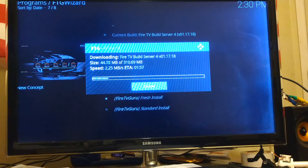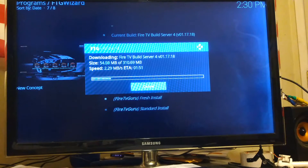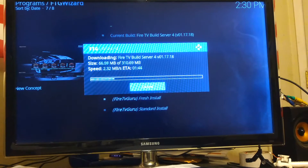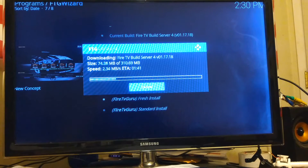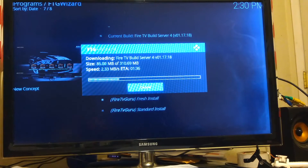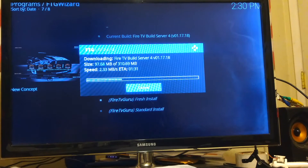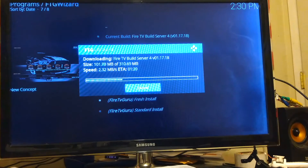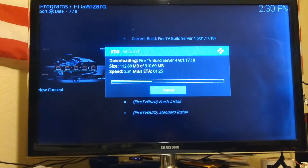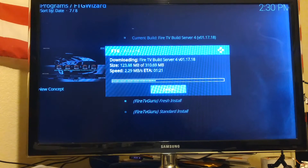The download is already going with an ETA of 152. About every 60 to 90 seconds make sure you hit the down or up button on your Fire Stick remote, because you do not want this to fall asleep during the process. Do not walk away and let this happen by itself — if there's an error and you weren't there to see it, you will have to start over.